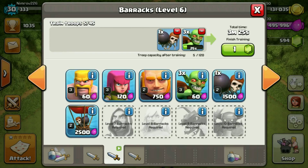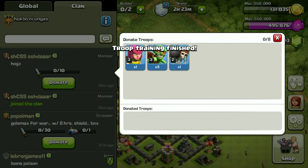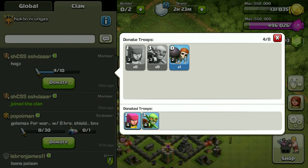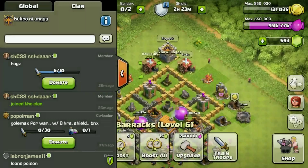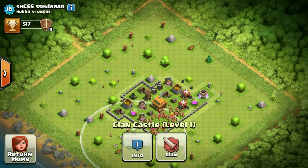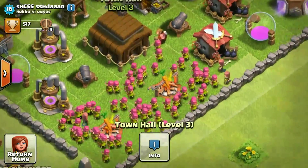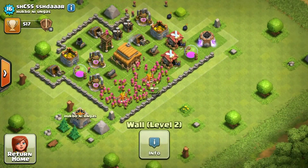We're gonna give him three goblins, one wall breaker, and one archer. So let's give him that — one, two, three. Okay, this is 26 minutes ago and there we go. You enjoy my archer, my goblin, and my wall breaker. Down hole four — this guy doesn't even have a proper base. What the fudge.